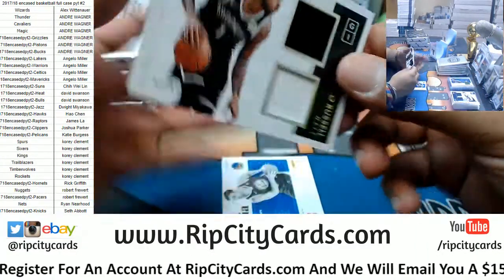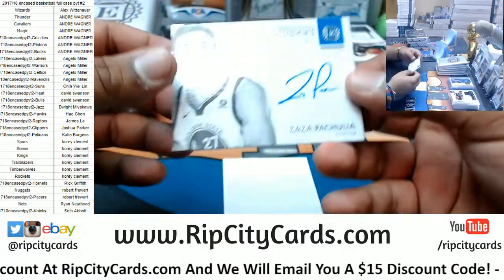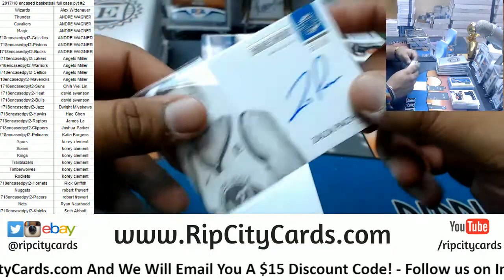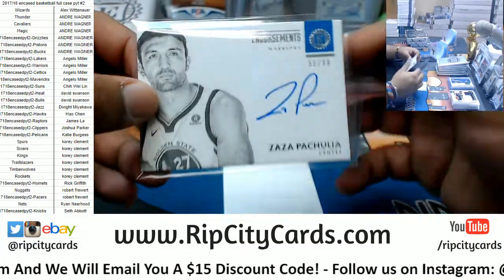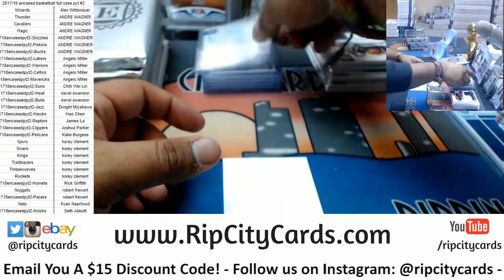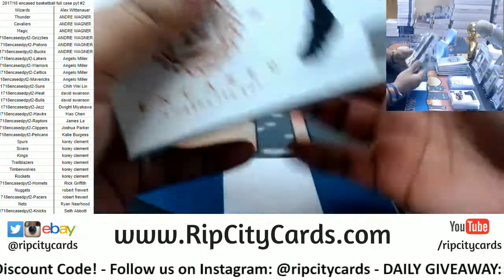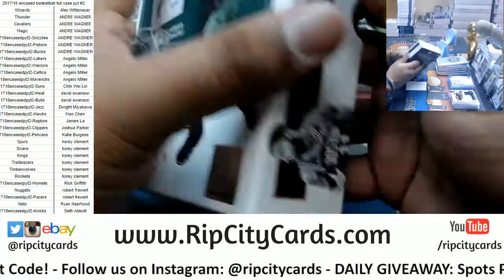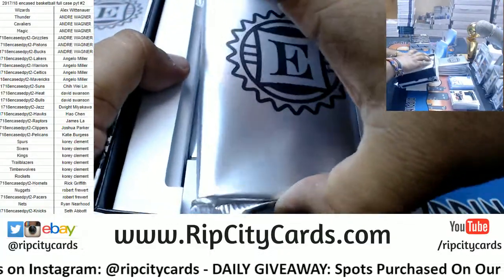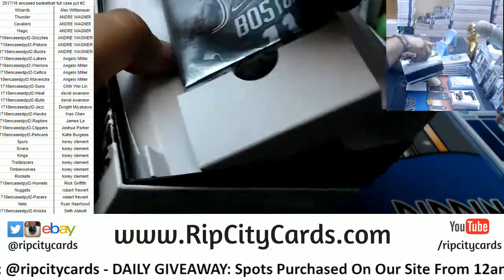For the Nets, D'Angelo Russell to 99 dual relic. That's the case hit right here — for the Warriors to 99: Zaza Pachulia. Should have won MVP this last season; there's no way the Warriors would have won a championship without Zaza on the squad. Second to last box, box 7 right here. Again, if you don't have a hit, good luck.